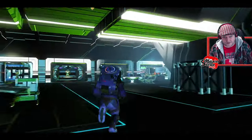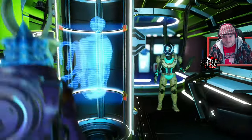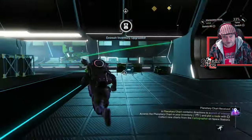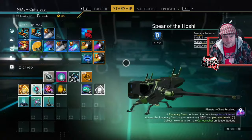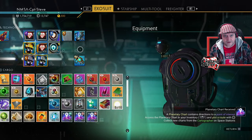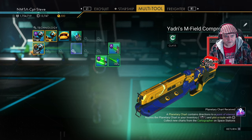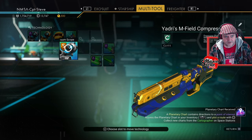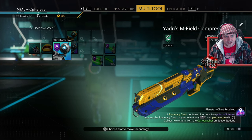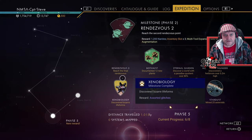I'm going to expand my exosuit storage since this is a new station. Now I have got loads of technology I can install — like this trade rocket, let's stick that over there. Scanner module — don't mind if I do. I'm going to move things around a bit. That boosts my scanner capabilities which is quite nice.